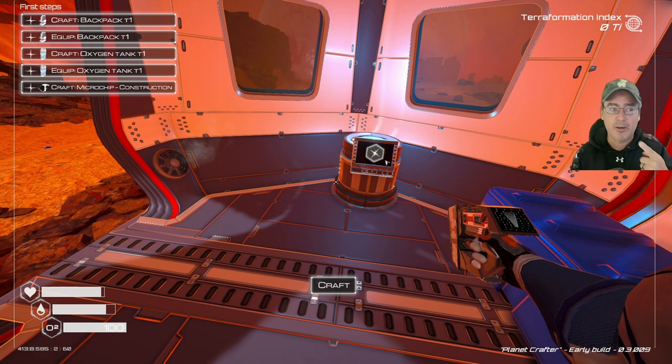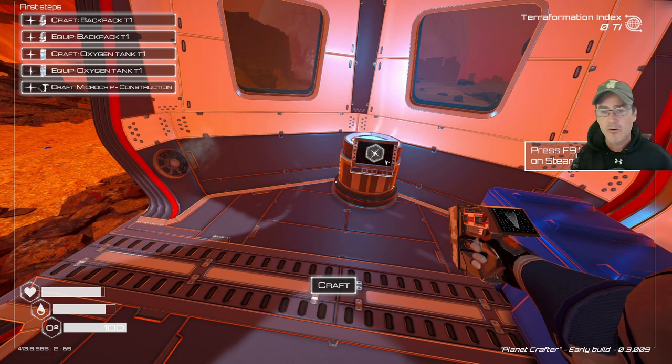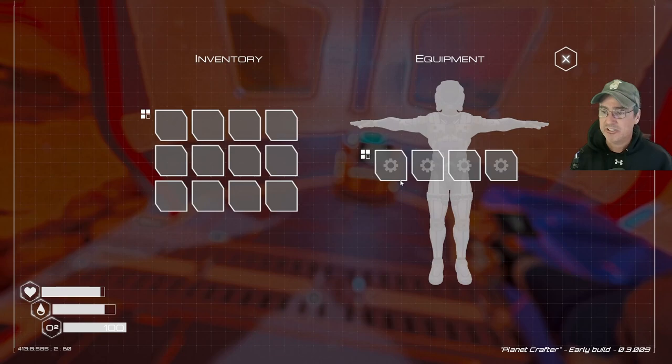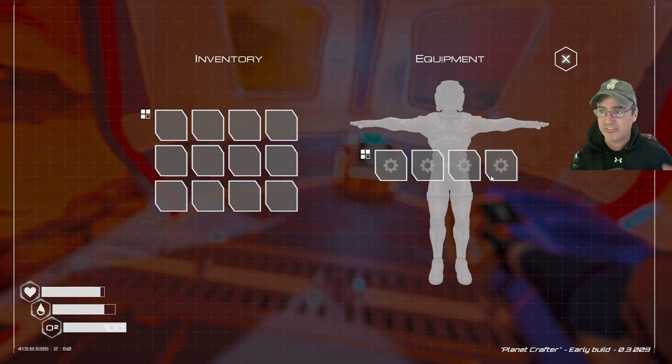Up in the top right corner is the terraform index — it's at zero right now, but as you start crafting equipment to terraform the planet that number will start increasing. Hit the Tab key to open your inventory, where you'll find equipment like your backpack, mining tools, and air tanks.